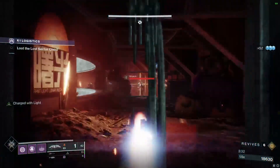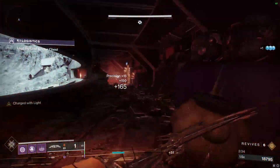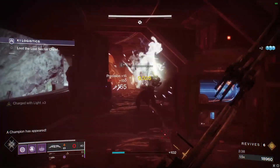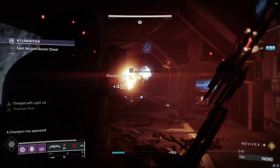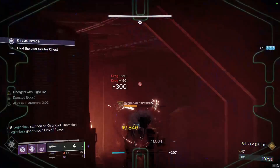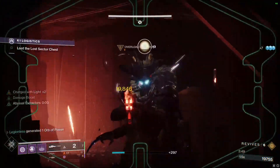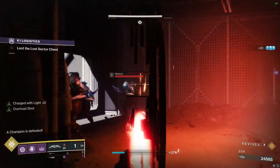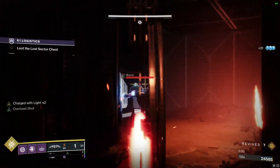Now in this hallway, we're going to want to get Precision Kills with the Bow so we can stack up some Charged with Light for boss DPS. Then we're going to disrupt the next Champion, shoot a Rocket, and then snipe. Go ahead and use these Vandals here for more Charged with Light stacks.